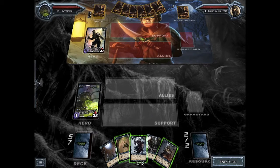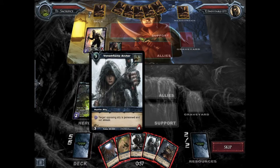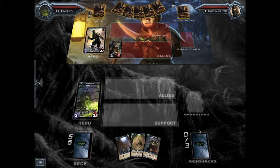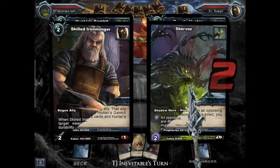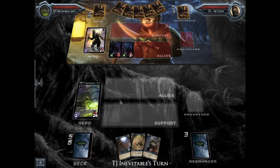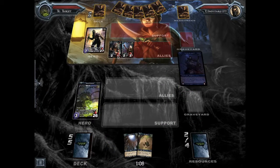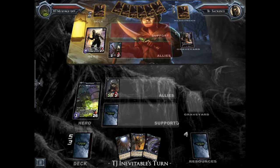Since I beat Sega and Inevitable beat my partner, we had another match to determine who would be the best team. Inevitable is running Lance. That can be tough at times for Skurvox because Lance likes to run a lot of high cost allies. While I do have ways to deal with high cost allies, it's hard in general if my opponent starts spamming high cost allies, because I'm only running four Krugel Butchers in the deck, and some of the high cost allies are going to be very hard to kill by just using poison damage every turn.